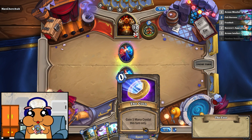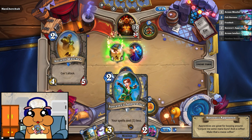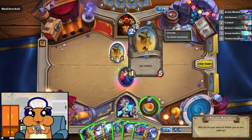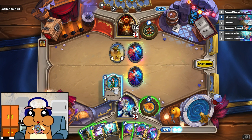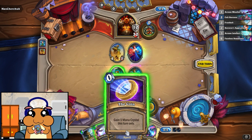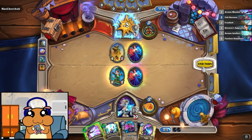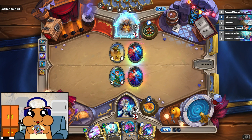I think I will wait for one turn. It can't attack. So I waited for one turn just to do this, and freeze him, to increase the chances that my Sorcerer's Apprentice will actually survive until the next turn.